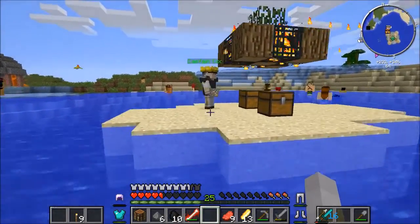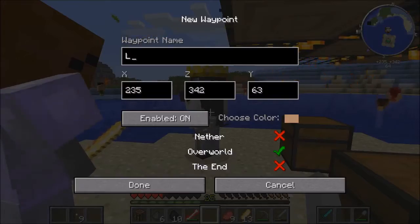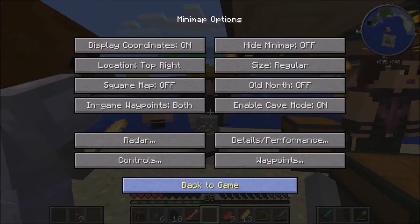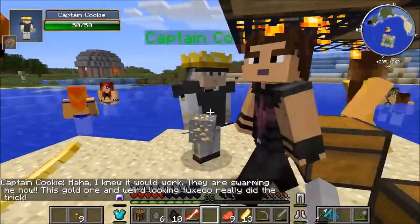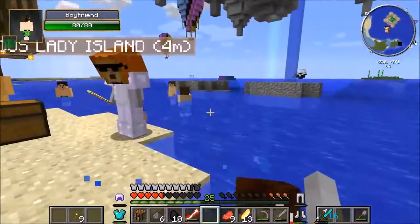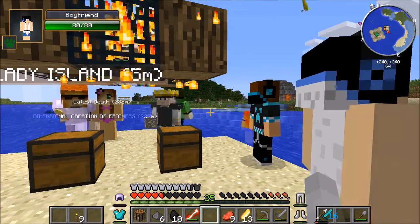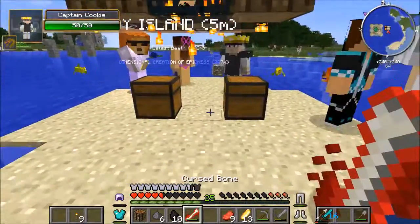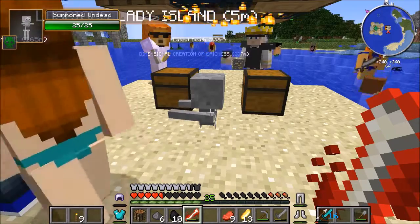Captain Cookie, we're coming. He has the gold ore in his hand, he looks really strange. Luscious lady island. I knew it would work - they're swarming me now. This gold ore in weird looking tuxedo really did the trick. Today we took down a structure and the captain finally succeeded in life. We got a diamond sword which is nice and also I can summon in minions. I hope you enjoyed this video - crush the like button and subscribe. Peace out.